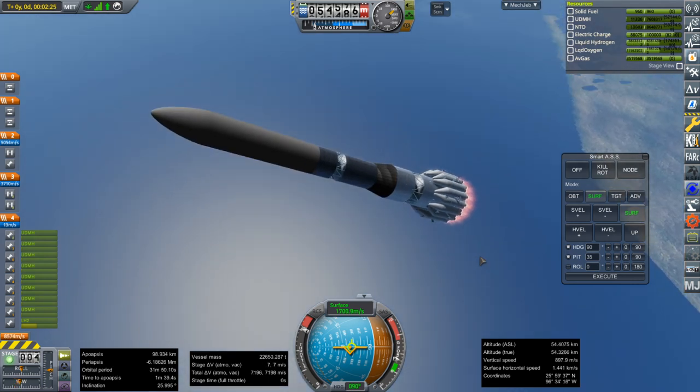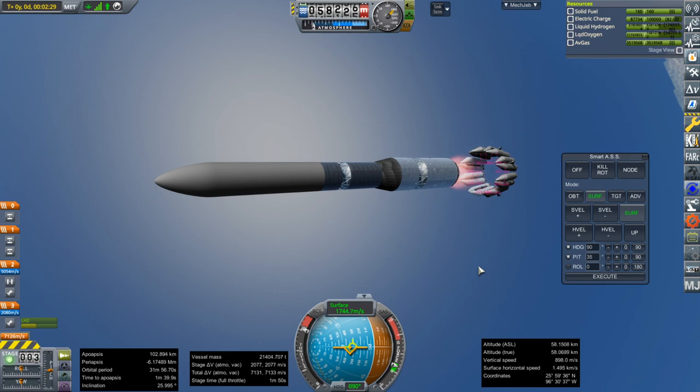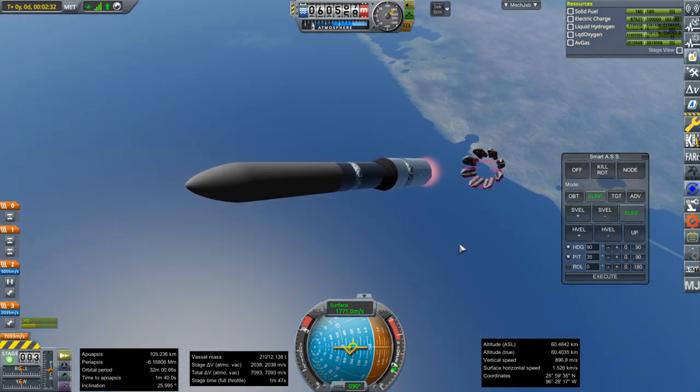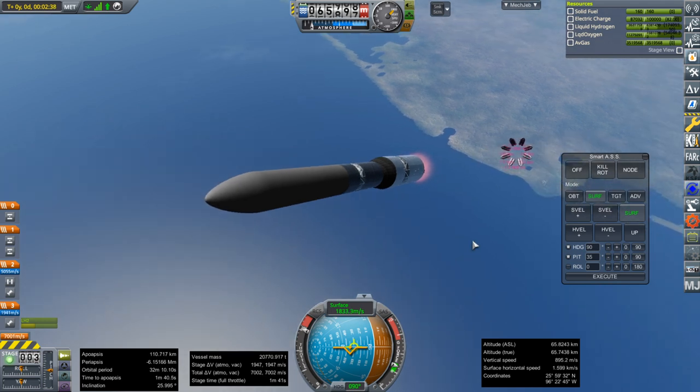The first dodgy bit: booster sep. Those separatrons did not fire very well, did they? They went off — barely. So there is a downside to this arrangement of pairing them up like this.